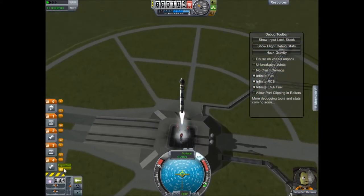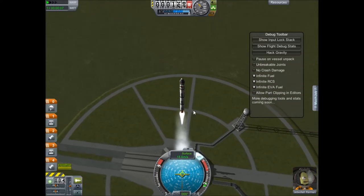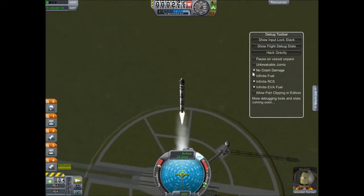And as you can see here, the fuel is not going down at all. Go ahead and enable no crash damage as well.